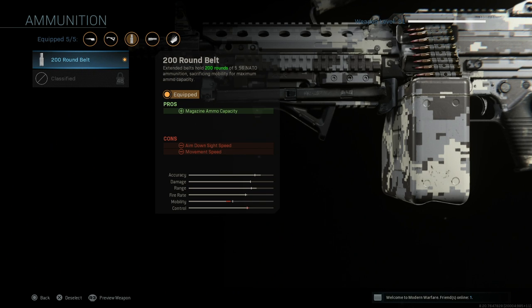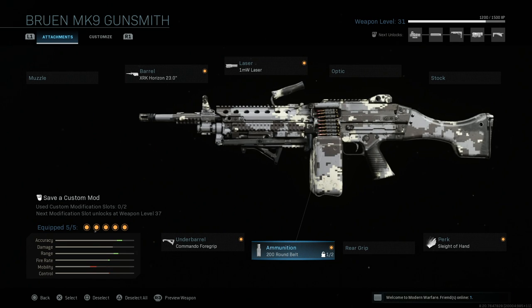I have the 200-round belt on because I think it only has around 100 bullets by default, and I don't want to reload — it takes forever. With 200 rounds I never really have to worry about reloading, especially in hardcore. The maximum kill streak you're probably going to go on is around 10, so 200 should last you if you have good aim.